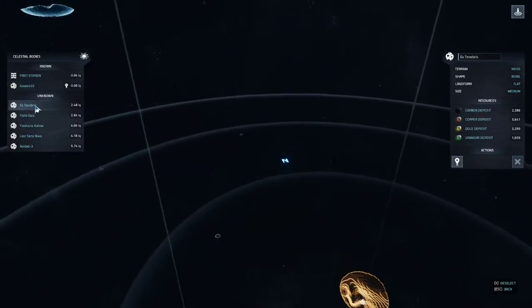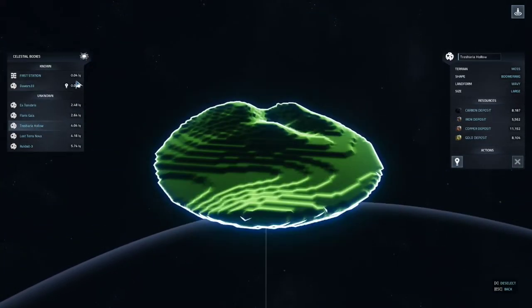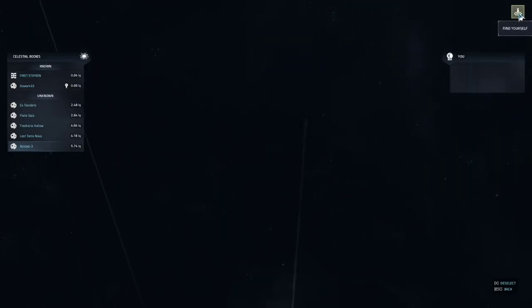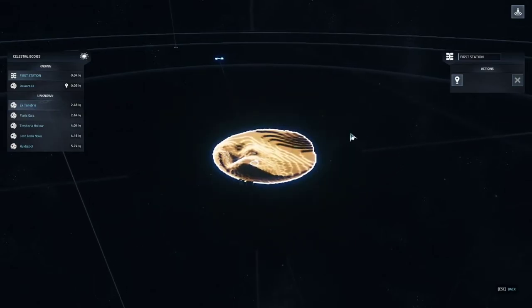You can click on each planet on the map and it'll show you where they are. On the right side column, it'll tell you how far away they are in light years. On the right side of the screen, you can also find yourself to return to player. If you click on a specific planet you want to go to, you'll see Ping Planet, and it'll drop a marker for that planet.